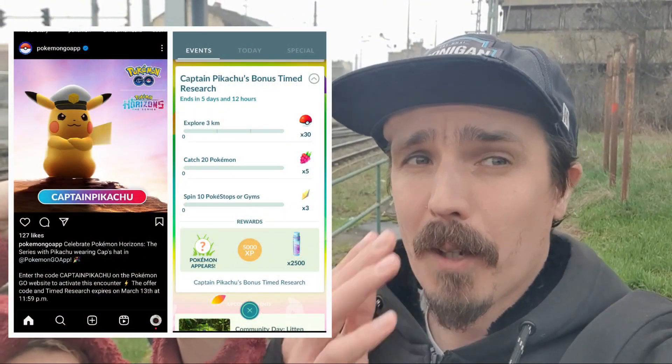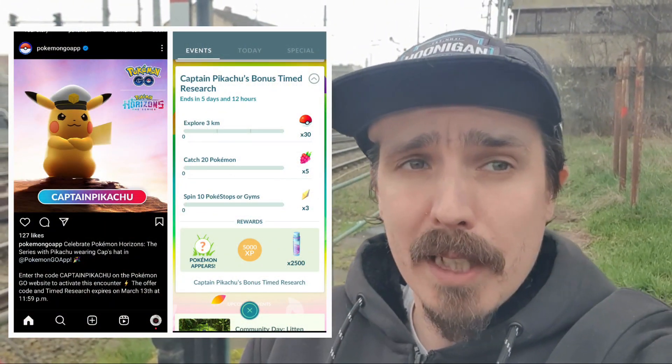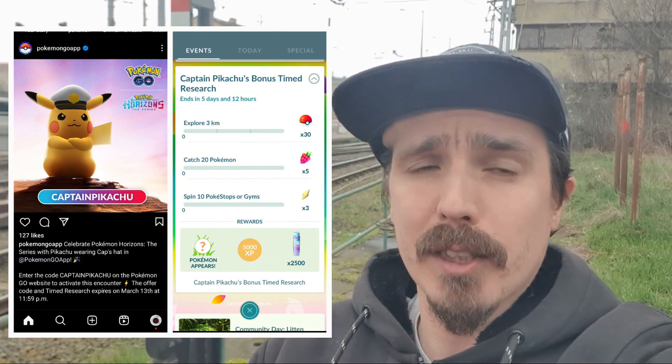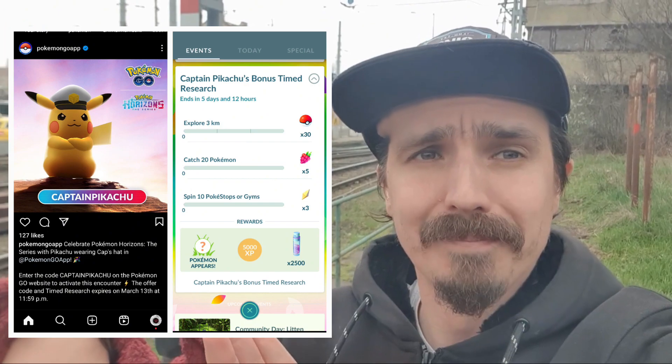In Pokemon Go, you can get yourself a free timed research — I'll put it on the screen for you now. You can get yourself a Captain Pikachu encounter. Go to the Pokemon Go Web Store, log yourself in, go to Code Redemption, and enter in all capitals: CAPTAINPIKACHU. I'll leave it in the description and comments as well — it's literally all in capitals.